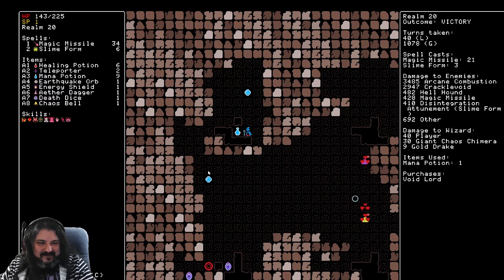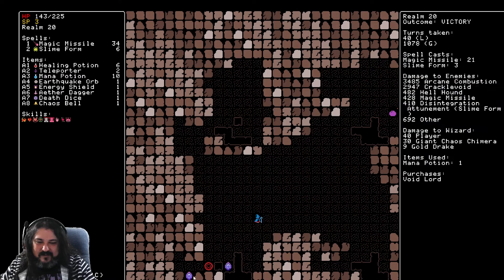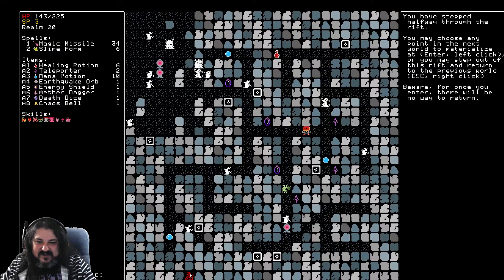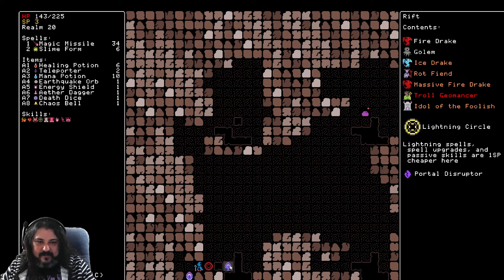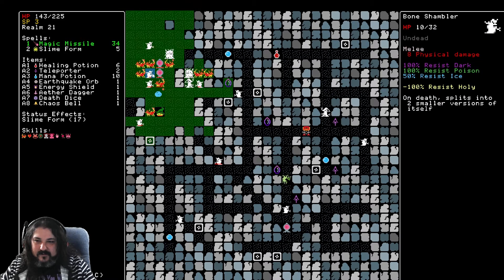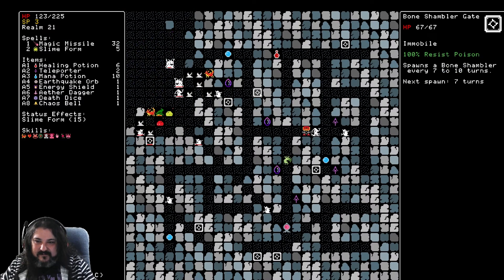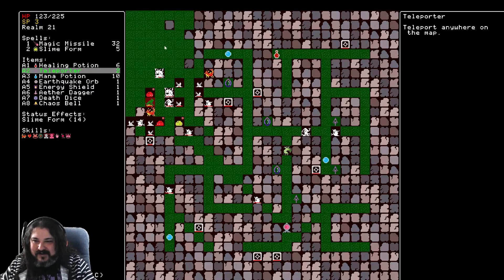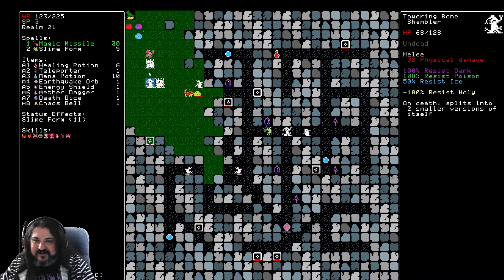Dragon's Dogma. Three teleporters. Portal disruptor. Whatever floor is easier — this one has a lot of shamblers, which is terrifying. No, I'd rather get the teleporters. Pennsylvania — the big PA. More like the big PU. Well, I blew all my dogs up with that shot. I need to be nowhere near a shambler.